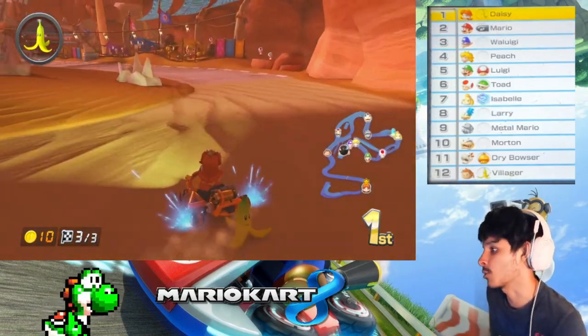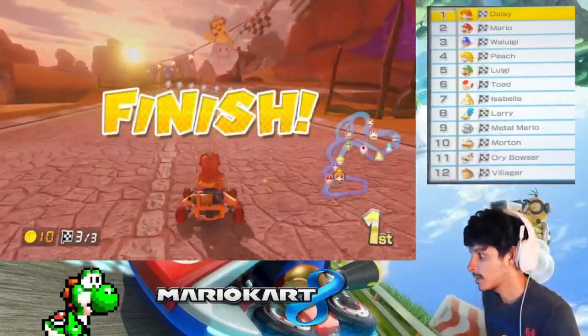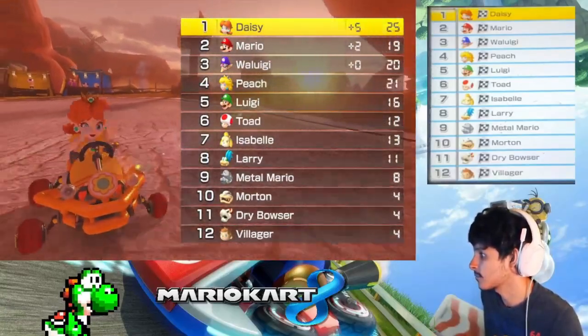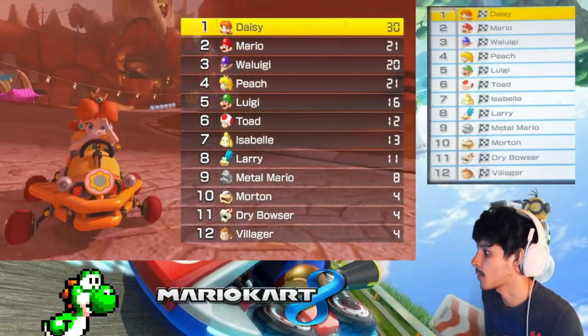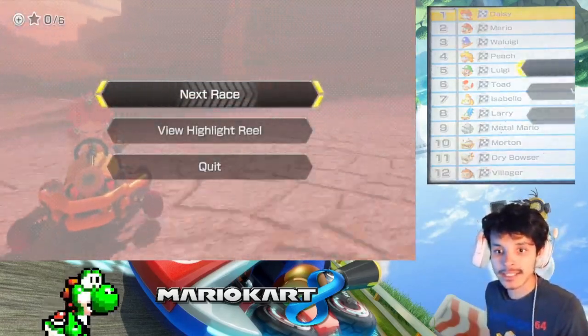I also love the fact that when you go in a dark tunnel, you turn on your lights — because duh, you have to see where you're going. GGs! Alright, nice. Mario, Waluigi, and Peach are my opponents. Alright, on to the next race, let's go.